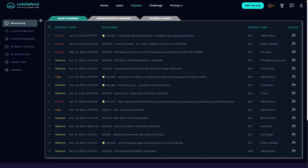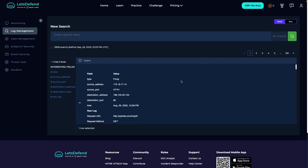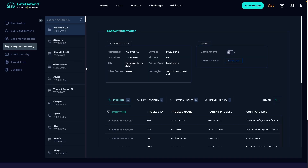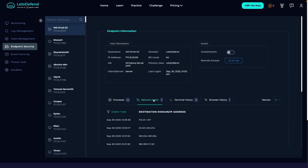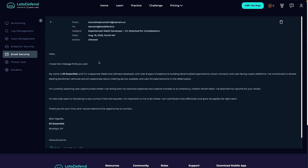If you want to get a feel of what a SOC environment is like, they have this really cool feature called the SOC simulation. It's basically a live SOC dashboard where you investigate alerts as if you were on shift. You'll review cases, analyze telemetry, write your reports, and close out alerts following the same kind of workflow used in real SOCs. That is huge because it gives you something you can talk about in interviews — instead of just saying 'I know how to use a SIEM,' you can actually walk someone through how you worked a case.